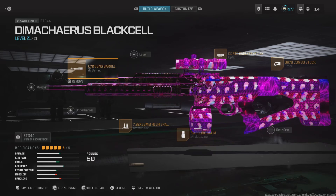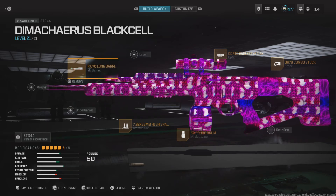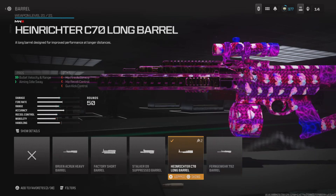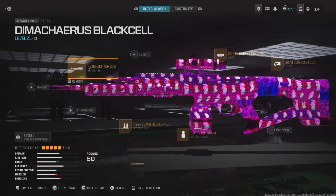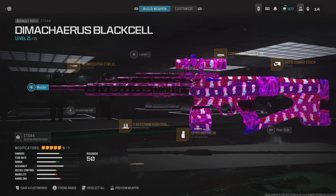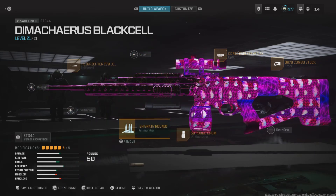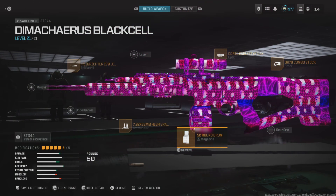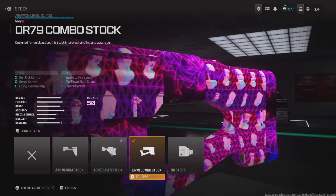Here it goes — the STG 44. We're starting off with the barrel for bullet velocity, range, and aiming out-of-sway. We're gonna put on the C70 long barrel. I'm not doing a muzzle — just stay with me guys. Next attachment is going to be the high grain rounds for bullet velocity and damage range.